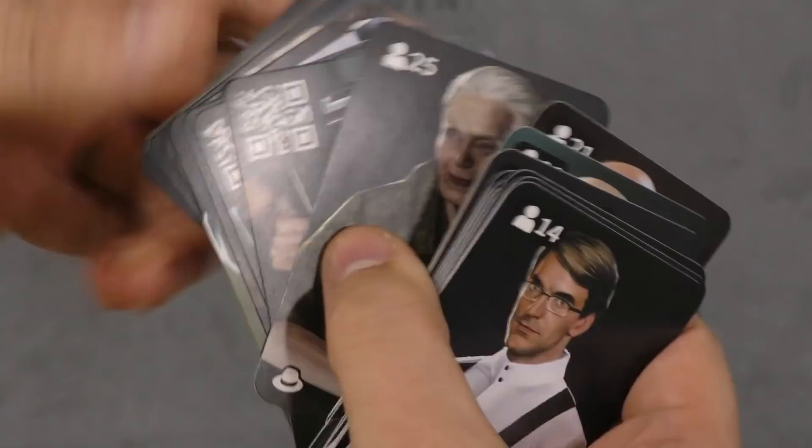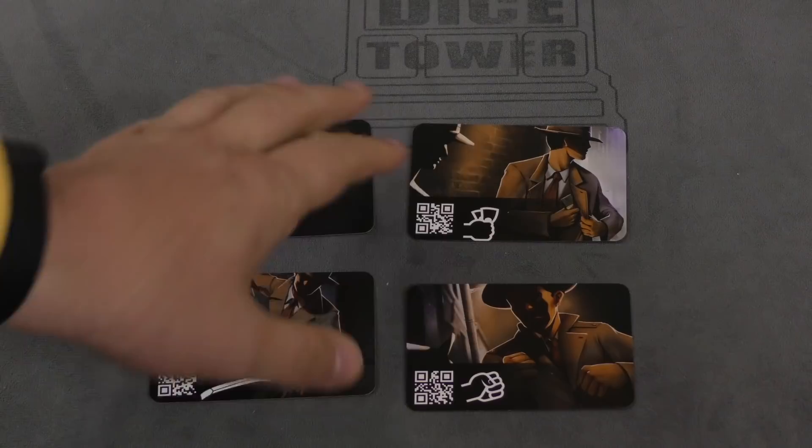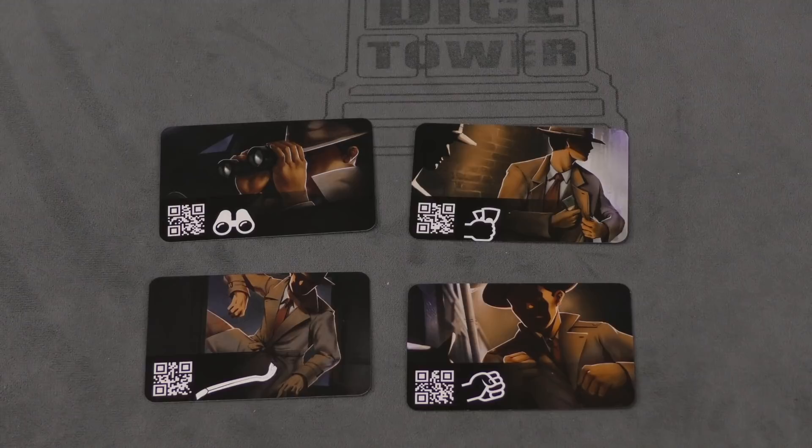What really makes the game interesting here — and by the way there are more clues and things too — is that you are replacing the criminologist and the psychologist from the original game with four new different activities that you can do. You give these cards to the players, split them up like normal, and these are action cards.